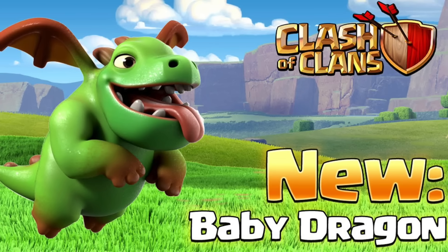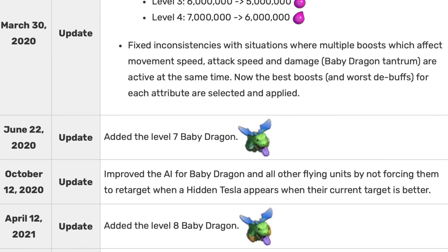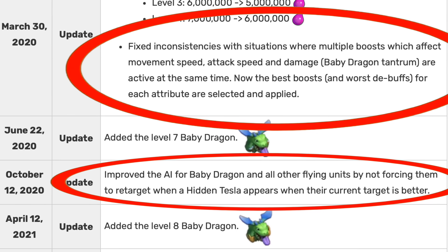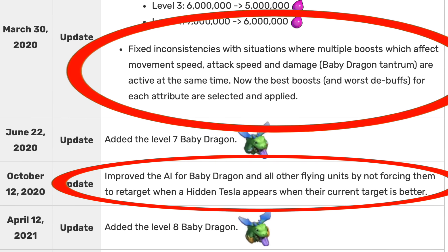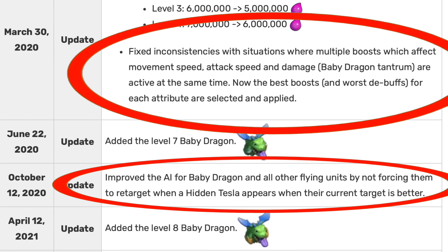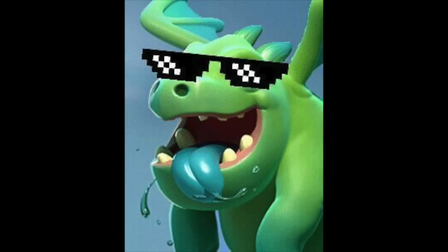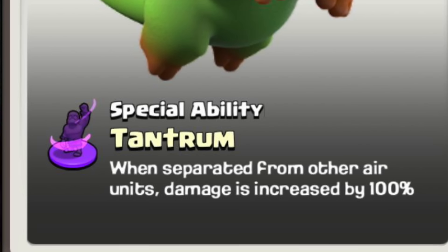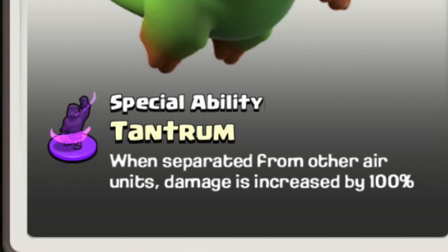Since its addition in 2016, it's remained the exact same. Taking a look at the history, you'll find that the only changes, if you even want to call them that, were very minor AI and bug fixes that were pretty specific — nothing that changed its stats or overall behavior. The Baby Dragon is pretty dang awesome, and most of that can be attributed to its special ability where it does double damage if they're spread out.